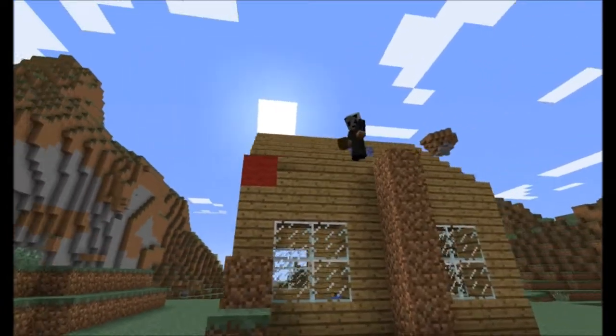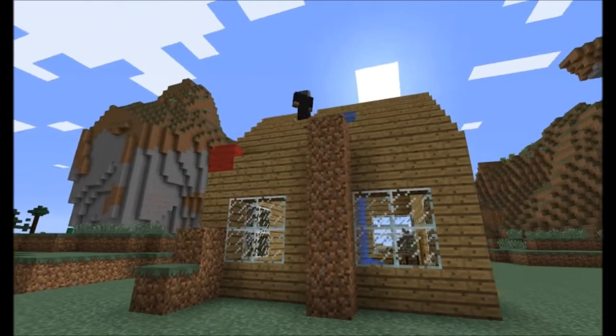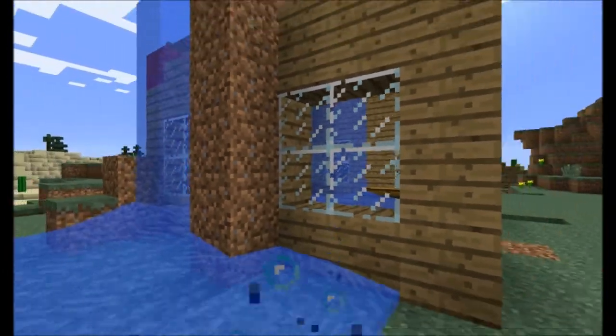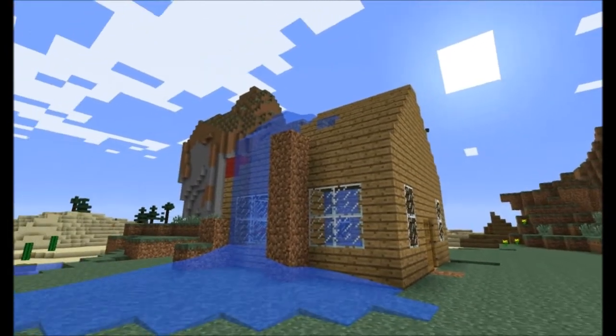As you can see, the griefer has now broken some of the blocks, dropped water inside, and now the house is filled with water. Water is easy to clean up, but just imagine if that was lava — it would make a serious mess. It just looks ugly and it's frustrating to see this done to your house.